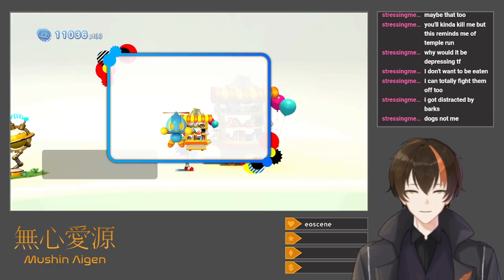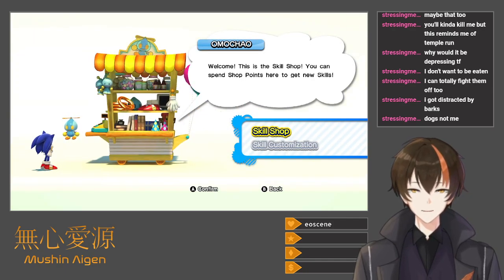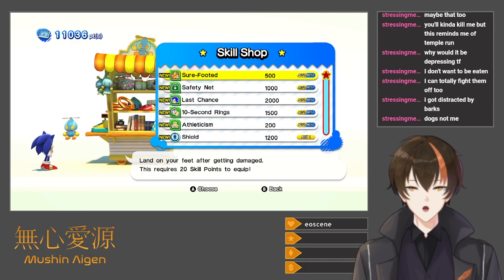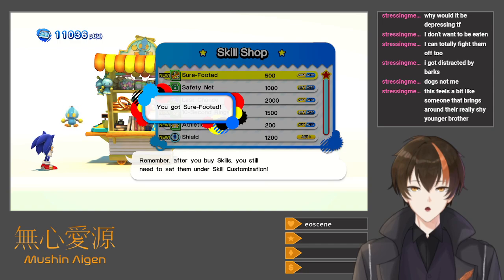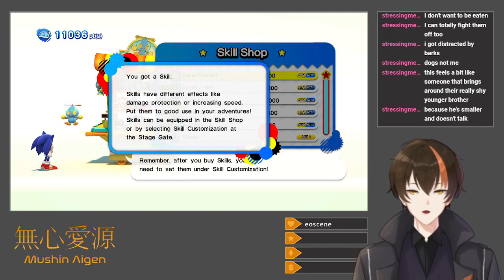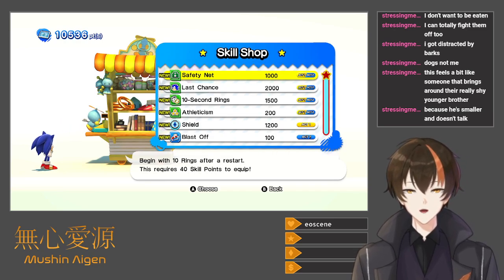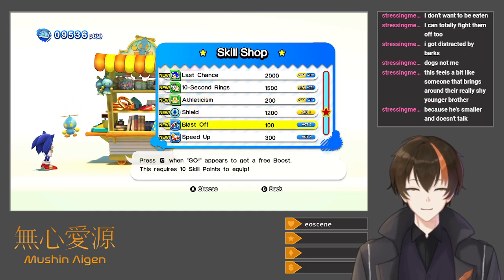We got a shop. Any cleared stage will give you points as a present based on the rank you earned. You can use your points to buy skills in the skill shop — skills will give you abilities. It's interesting that they denote it as Act 1 and Act 2 versus Classic or Modern Sonic. Skill points to equip — surefooted. Sure, why not. Got skills — skills have different effects like damage protection, increasing speed. Last chance: extra life when you're out of lives — 10 skill points.